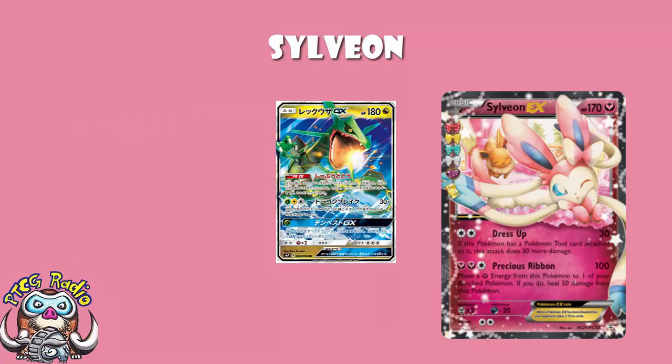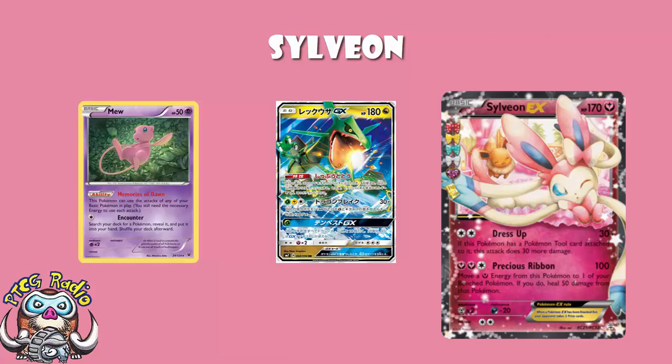My point here is that we're basically looking at four big main attackers at Worlds, all of which are either weak to Fairy or to Psychic — meaning you can be taking advantage of this with Sylveon, or with Mew while copying Sylveon's attack. It essentially is one Pokemon that gives you a chance to hit for weakness against all of the good Pokemon in the format.